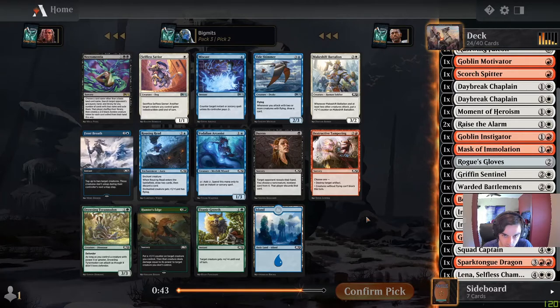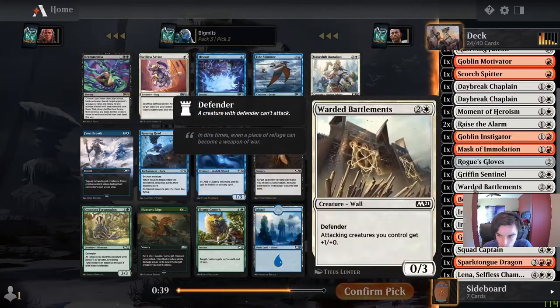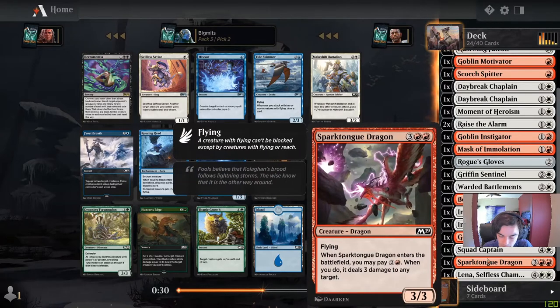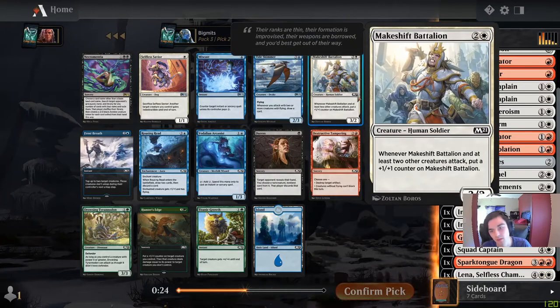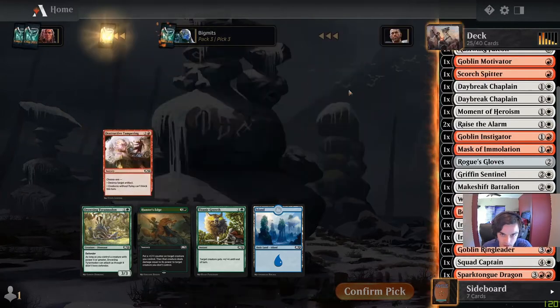There's Selfless Savior or Makeshift Battalion. We don't have all that many creatures we really care about protecting, so I don't know that Selfless Savior is what we want. Makeshift Battalion could be a good way to force through — help develop the board with all these little tokens we're making. It's going to turn into a 4/3 just mostly for free. We can take the Battalion here.